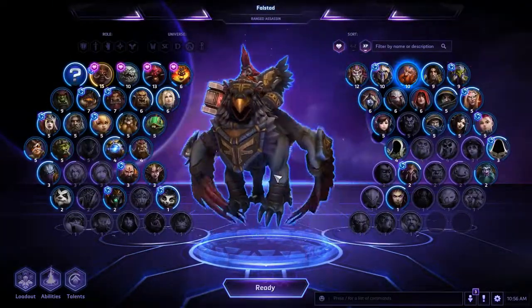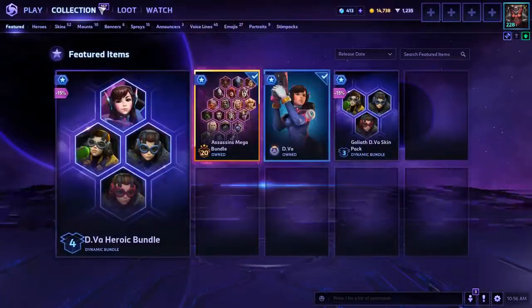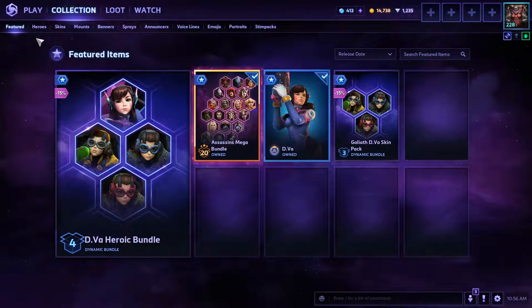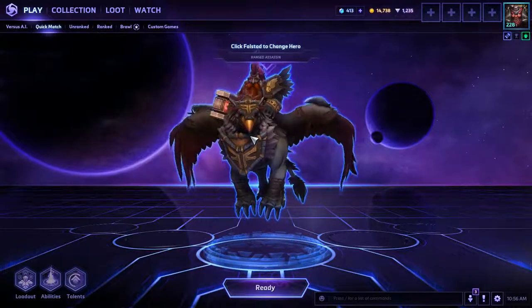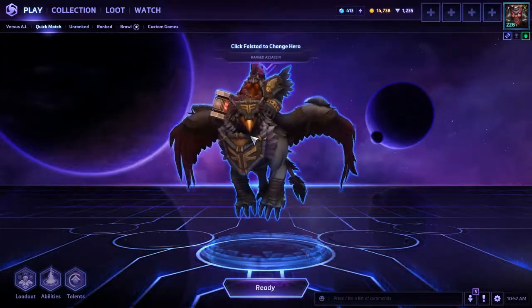That's pretty much gonna do it for this one. I just wanted to open up these loot boxes and show you guys what I get. I have 167 items — and in case nobody knew this before, if you right-click on Collection, you can hit 'Mark items as seen' and they're gone. You don't have to worry about all those notifications of stuff you've already seen. Anyway, if you enjoyed this video, give it a like, subscribe to our channel for more content, and until next time I've been Mike with Terrible Gaming — you have yourself a terrible day!